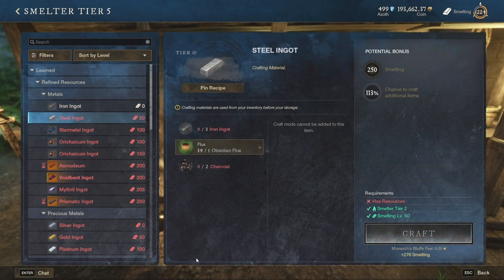The next one in line is the steel ingot. In order to craft this type of ingot you will need level 50 in smelting. It is created from 3 iron ingots, but this time additional resources are required: 1 obsidian flux and 2 charcoal. The obsidian flux can be found in any small or large crate across the map of Aeternum and will be needed when processing any higher tier of metal above iron.